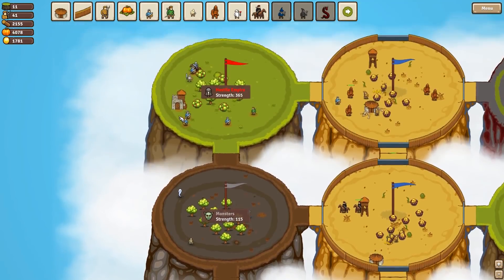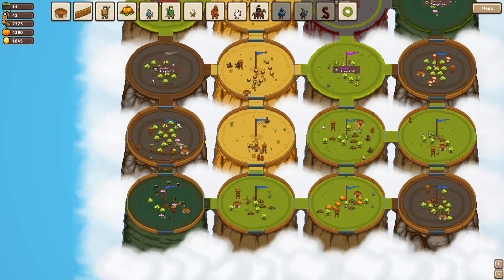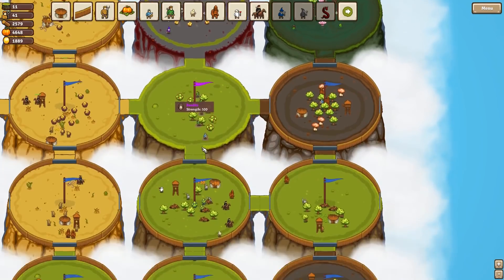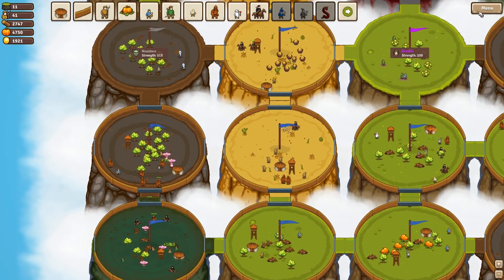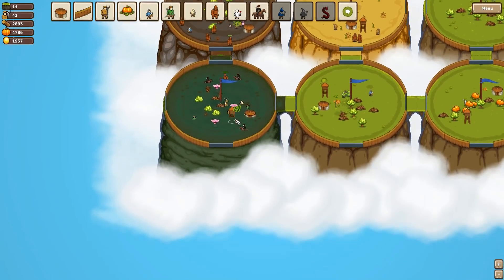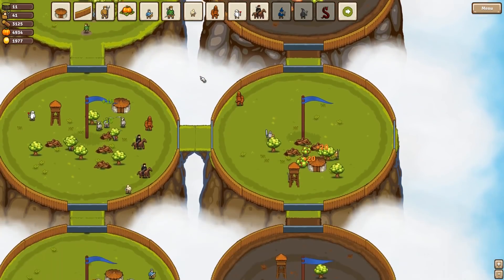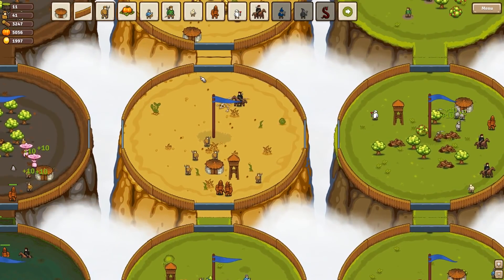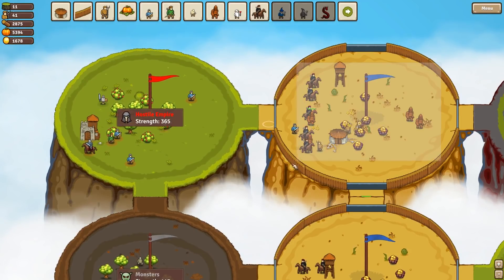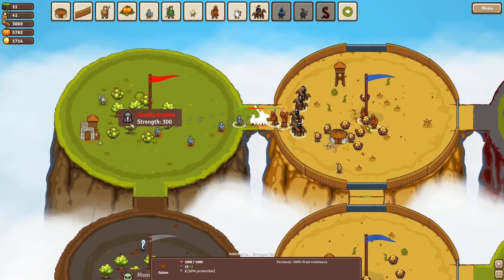Hold on — where actually is the enemy? I've actually chosen the different scenario where I actually do have to take over all the circles. I can't actually see a major enemy. Maybe I'm on a different mode. We are actually on Monster Hunt, so somewhere there should actually be a major baddie. Maybe it's in the top left because that seems to be the hardest square. Maybe that castle indicates the end — the ultimate goal.